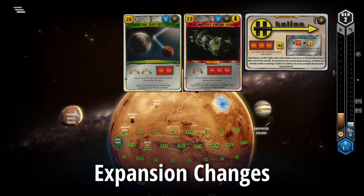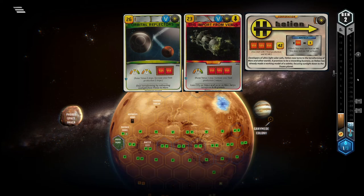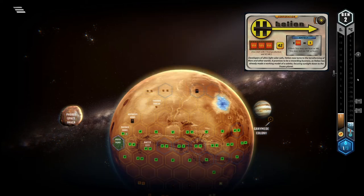Venus Next adds two new really bad heat-producing cards and nothing else to consider for Helion, so the other expansions are in fact largely irrelevant to this corp.